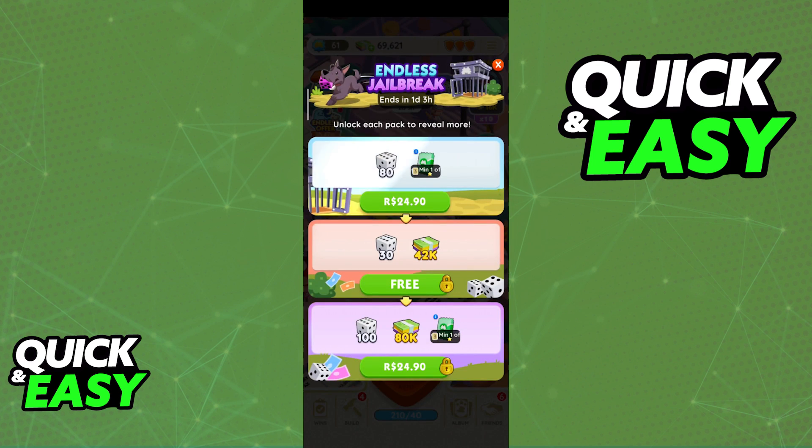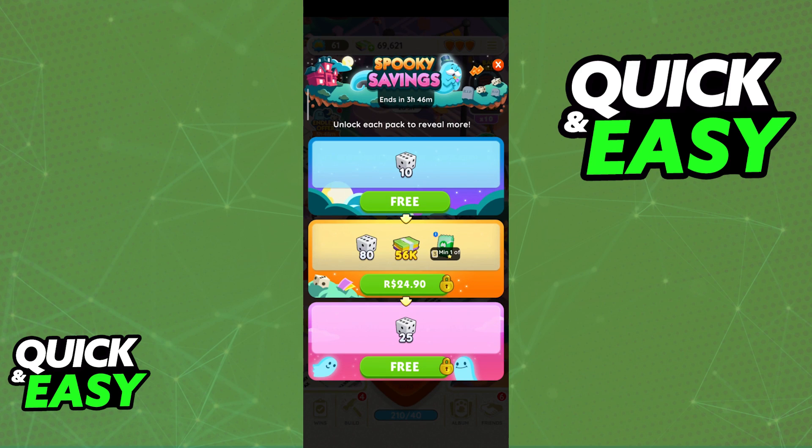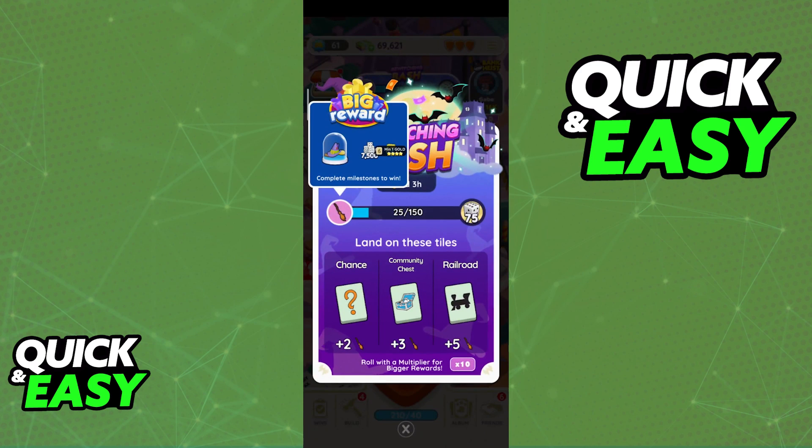The green ones are going to be the most common and they are only going to guarantee at least a minimum of one 1-star card, but depending on the pack that you find you will be able to guarantee higher quality cards.